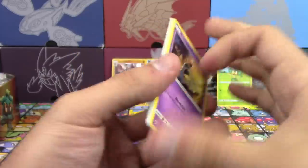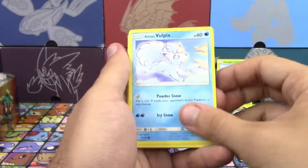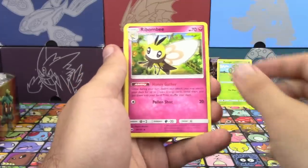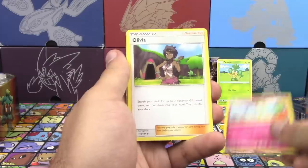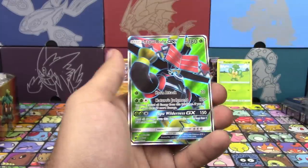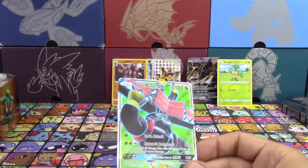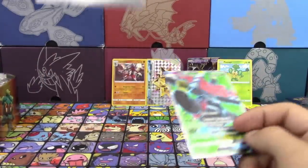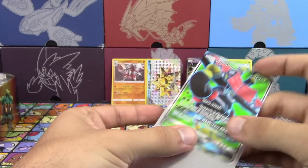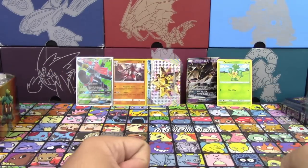We got Sandygast, Venipede, Sneasel, Alolan Vulpix, Combee, Bom Bay, Kirlia, Olivia reverse holo, Toxicroak — that's right — and a full-art Tapu Bulu. Not that special, but Tapu Bulu does get sleep. The full-art doesn't look very cool though.